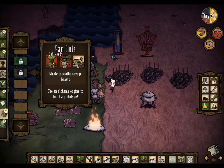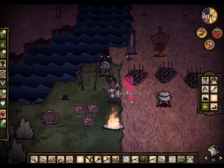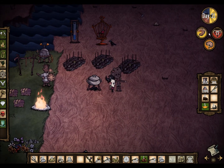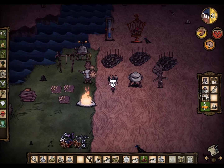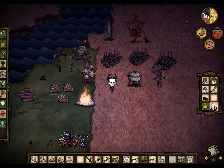We can also make a pan flute once we get some papyrus, and that thing is amazing. I'm just going to put my meat effigy right over here. As you can see, when I do this I lose 20 health. You will go down to a maximum health of 130 health — or 120. Ignore me, I'm being an idiot right now.